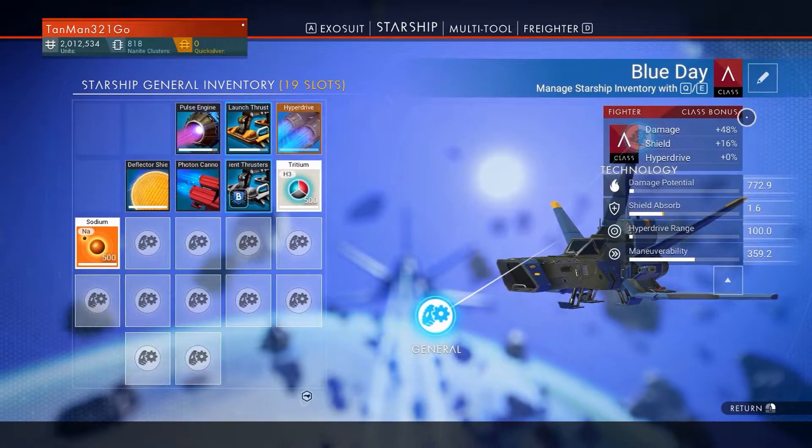I've never found an abandoned space station before, so I hope there's one here, otherwise we may find nothing. Yay, all my ships are here! I'm more of a fighter guy — I like the fighter ships. My other ship's called Red Dawn.